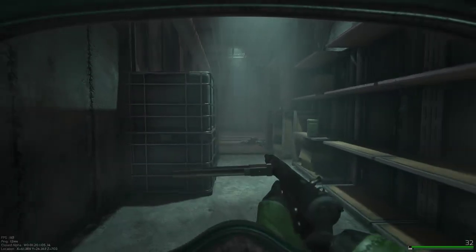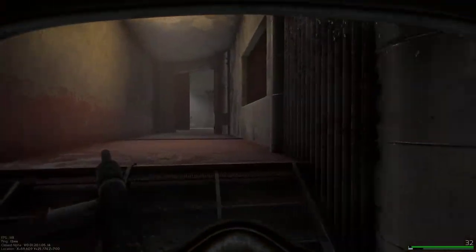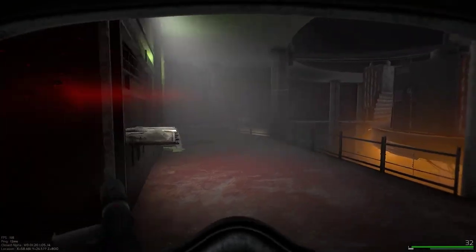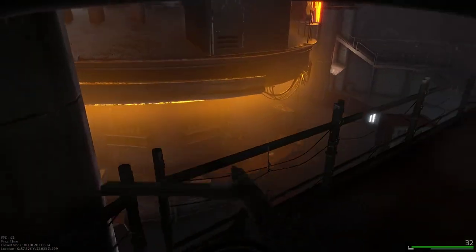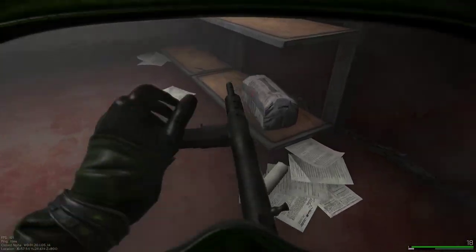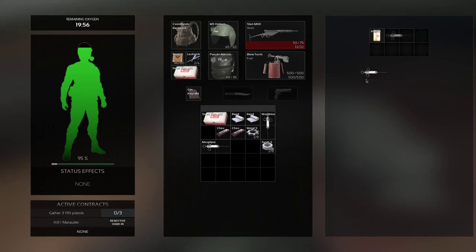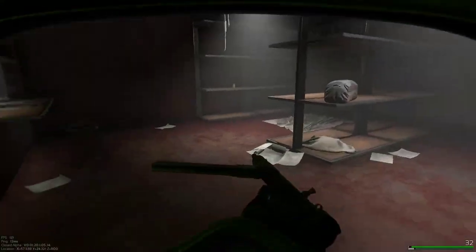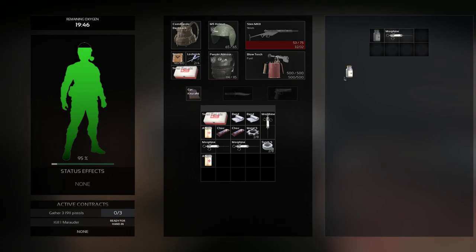If you follow the stairs into this room, you come here and go around over here, and then you're in the bar. The bar is what you're going to be looking for, always. Because in the bar — and don't forget this room with the big plus on it — you can get a ton of healing, and healing is the most important thing in this game.